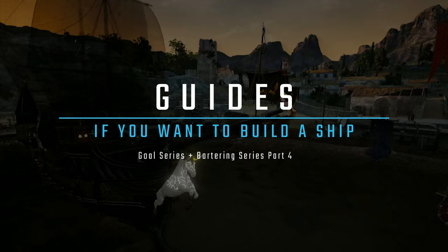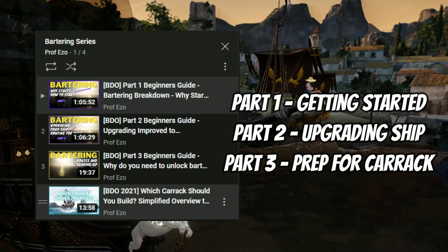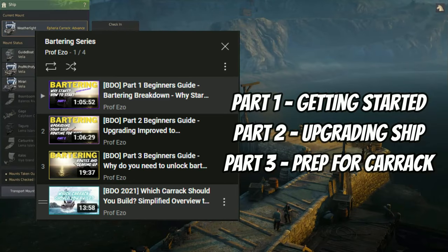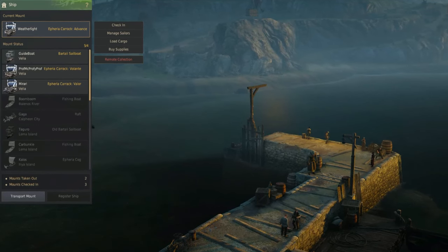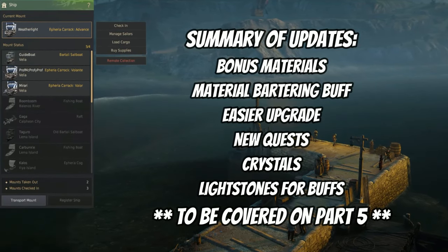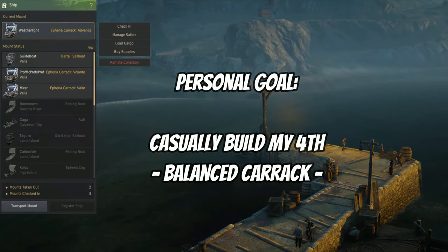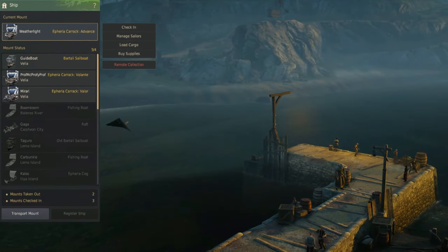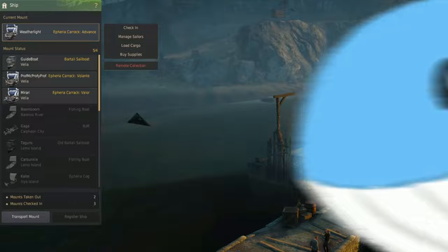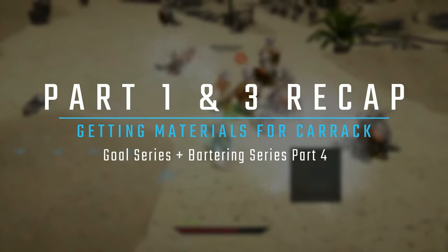If you're interested in getting your ship, I did a step-by-step guide in my playlist. The steps are still valid even though there have been many upgrades for the great ocean content and bartering — it's much easier now. That's why I have my three Carracks, and I'm going to be building the Balance this year. Let's do a quick recap of parts one and three so we can focus on activities for the Carrack.